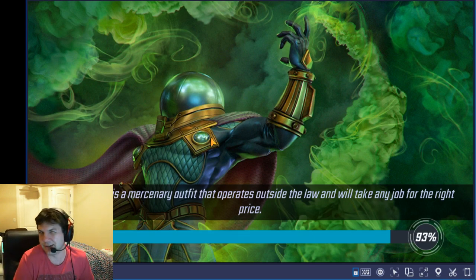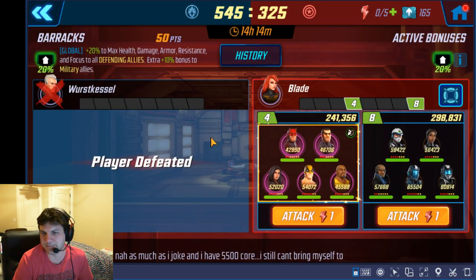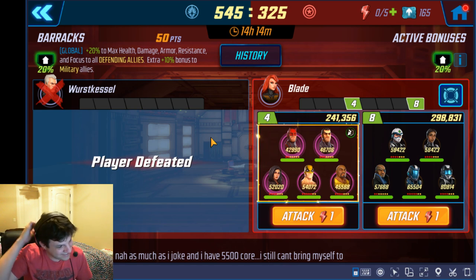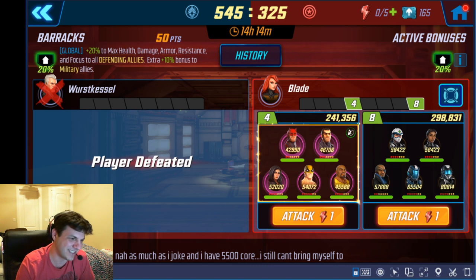It helps to have a really high Magneto though, because it helps him drop all those blinds on everybody. Oh, and there's a hard Fury node. So we're going to need a big hit for that, and I just wasted mine. That sucks. Sometimes you don't know what's coming up, so you just got to do what you got to do. But yeah, that was an easy fight. Too easy. I probably shouldn't have wasted that.